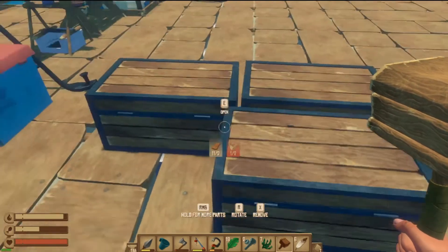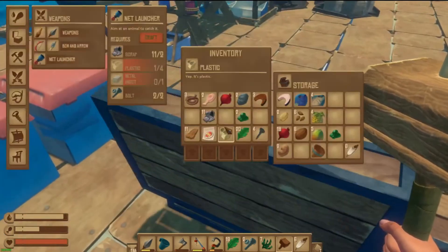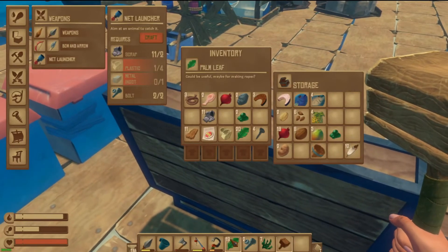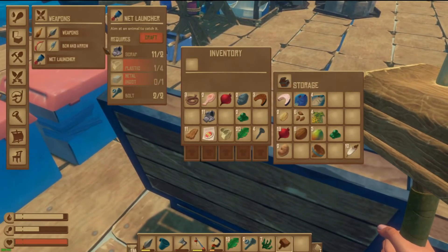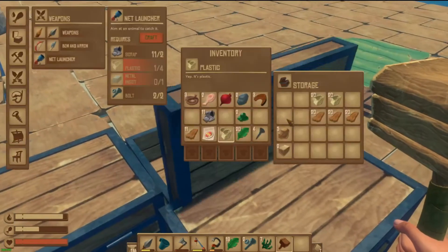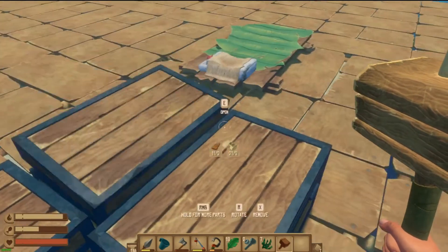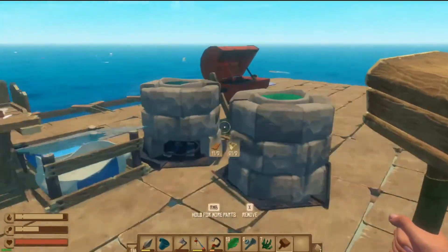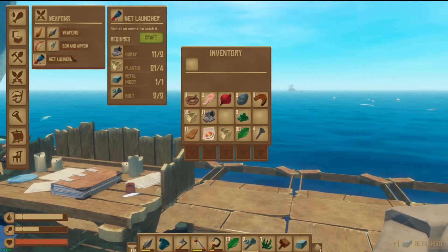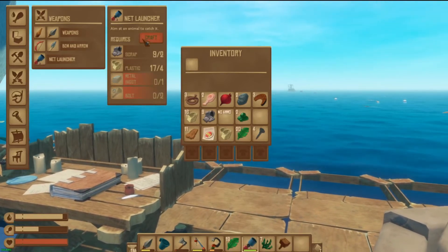What was I doing? Feathers — where have I even been putting feathers? Feathers back in there. We'll make some rope. Oh we need plastic — it's a good thing I kept loads. Right, let's do it. Net launcher, net launcher — boom!